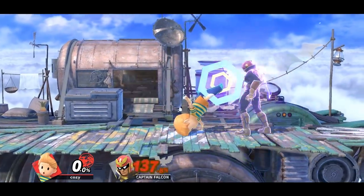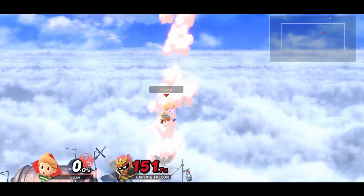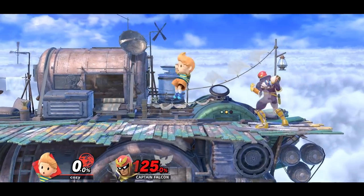Lucas' kill confirms mostly rely on falling back air. By landing with a sweet spot of back air, you can then go for an up air for a solid kill confirm, as well as another back air if they're off stage.